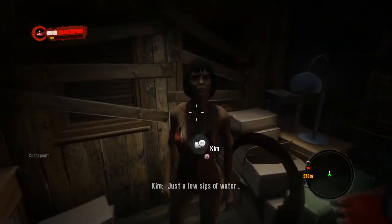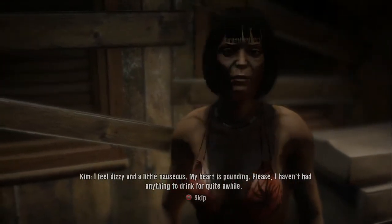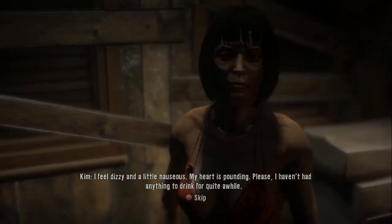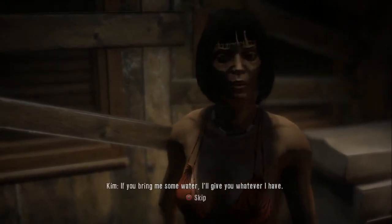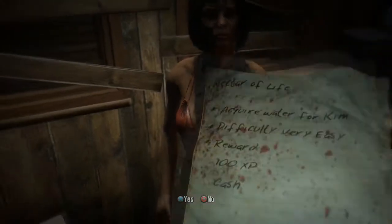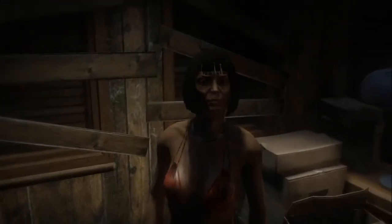Just a few sips of water. I feel dizzy and a little nauseous. My heart is pounding, please. I haven't had anything to drink for quite a while. If you bring me some water I'll give you whatever I have. Alright, acquire water for Kim. Very easy — a hundred experience and cash.